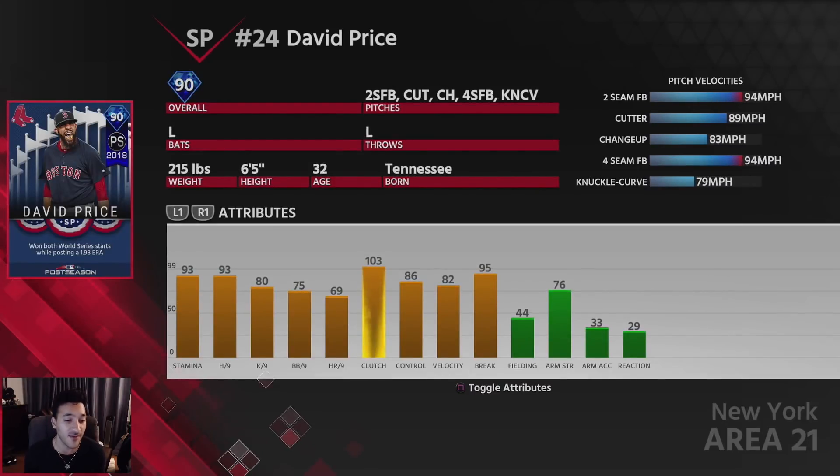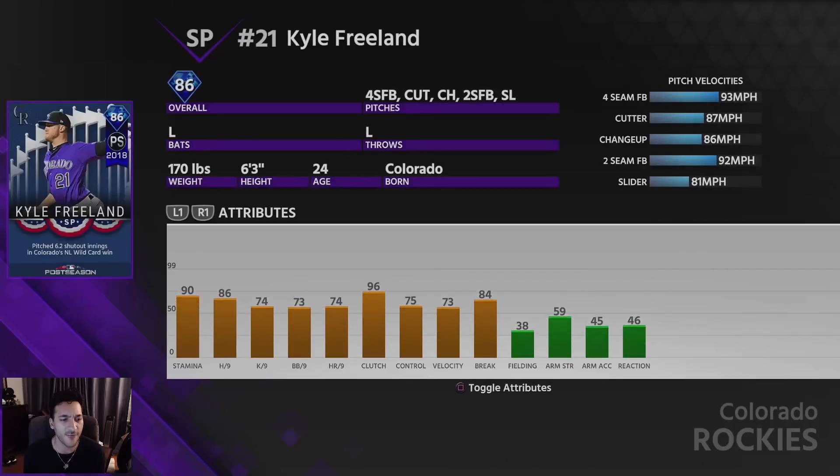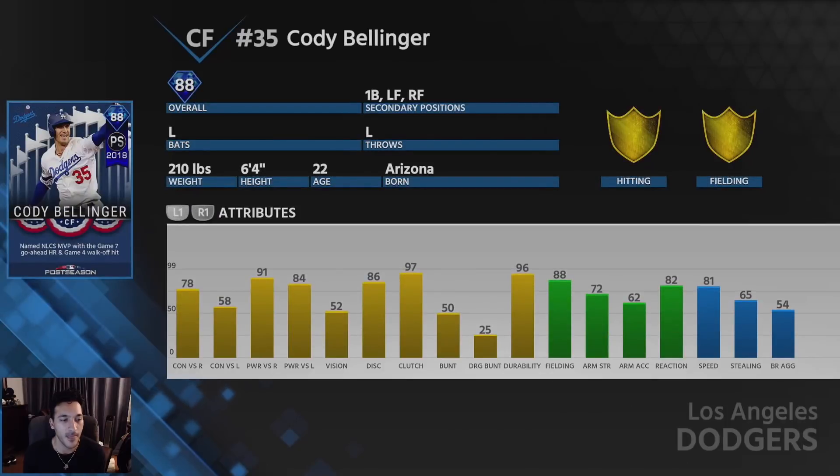Price's numbers are okay for a diamond - maybe could be a little better but overall pretty good. Now Kyle Freeland: he has 90 stamina, 86 hit per nine, 74 K per nine, and 73 walk per nine. The K per nine numbers are kind of low, the walk per nine numbers are pretty good, but overall not bad.